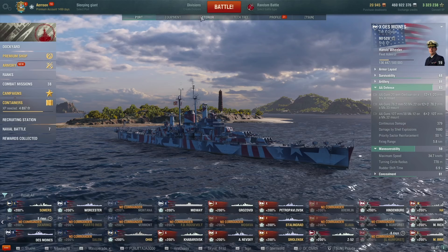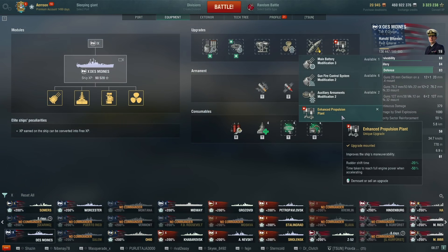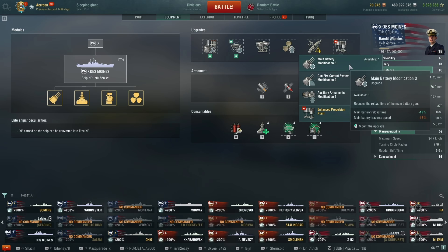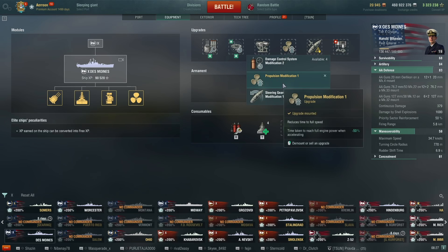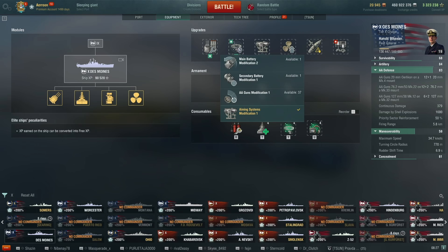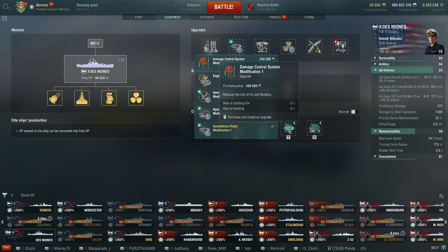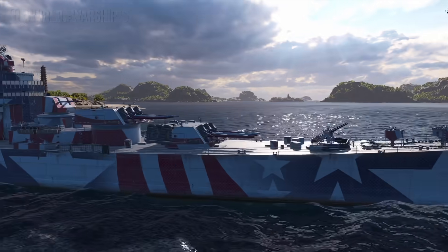Expert AA Marksman would also be nice because I'd really like some more AA. For upgrades I used the legendary; if I didn't have it I'd use either range or reload depending on how I feel. Then Concealment, Propulsion — because Propulsion and the legendary together are amazing — then Aiming Systems. Maybe I should use Turret Traverse instead since it feels a little lackluster at times. Then Radar, Damage Control, and Main Armaments Modification 1 for the end.